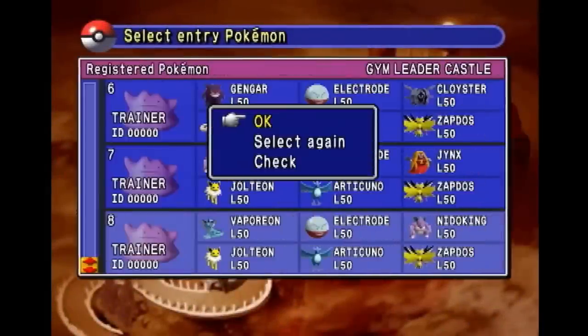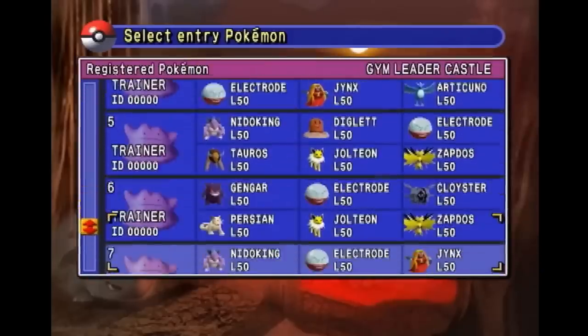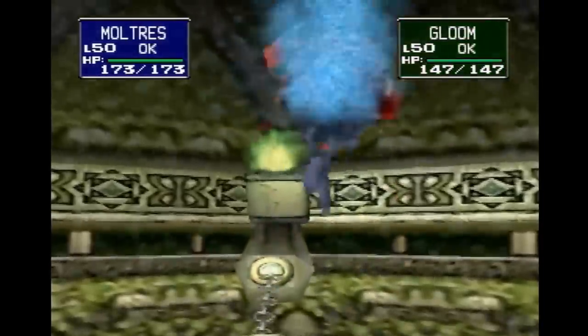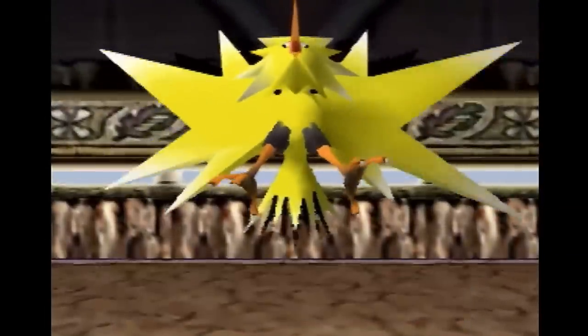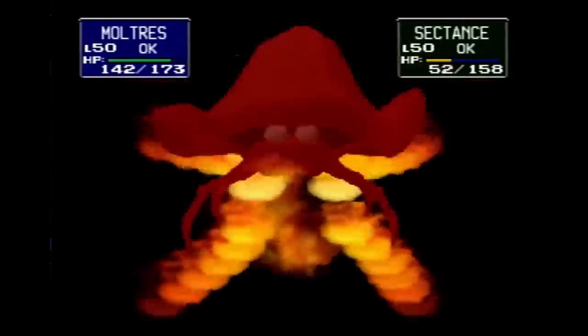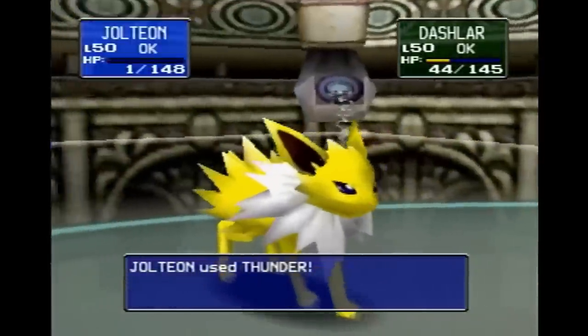Well, for Gym Leader Castle, that has about 8 different answers depending on which gyms we're facing, since speedrunners will register 8 different teams to clear the Gym Leader Castle with. Each combination of teams has a purpose against certain Gym Leaders and Trainers along the way. And while these teams aren't always perfect, they are designed to handle even some of the worst situations. But most of them have at least one or two Pokemon in common.